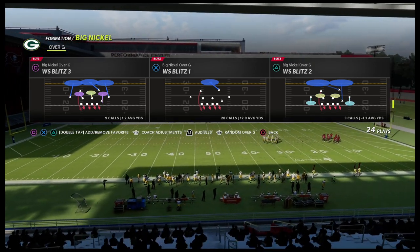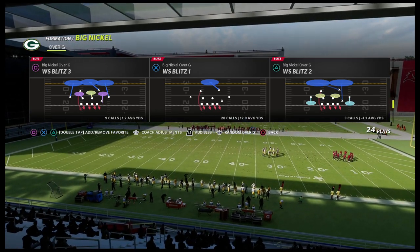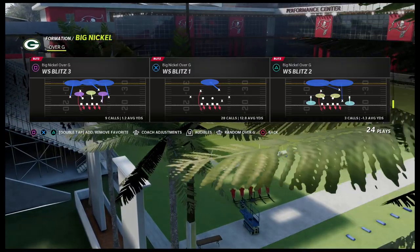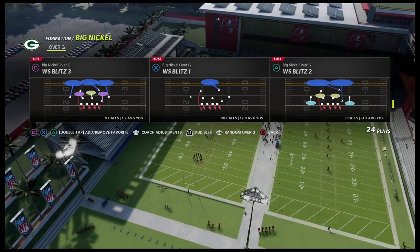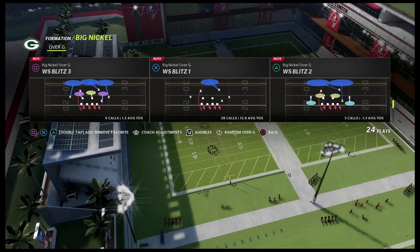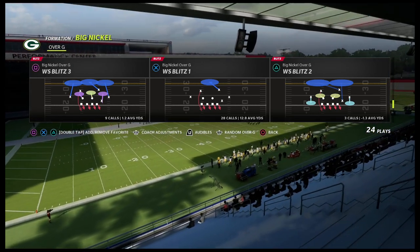The Big Nickel Over G has been a major project in the works for the last three years. I feel like I really have something with this defense. You have the ability to play match coverage, heavy blitz pressure, and several different blitzing concepts that are really effective in this year's game. I'm going to put a link in the description to the Patreon so you can sign up for just $10.